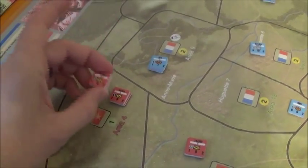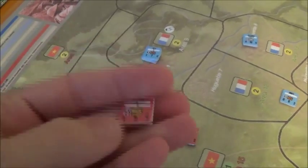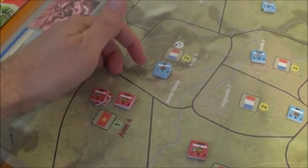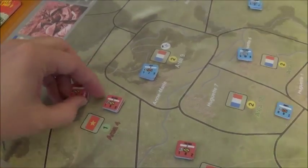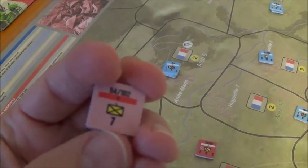After they do something — either movement or combat — they flip over to their reduced side. On the front side we have combat, defense, and movement. It typically costs one to move into an area, with an additional cost if it's controlled by the enemy. When they're done they flip and have a reduced defense on the back.